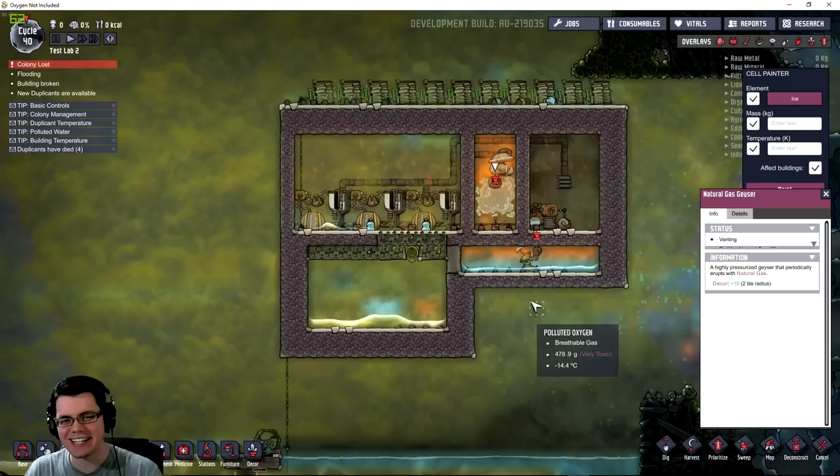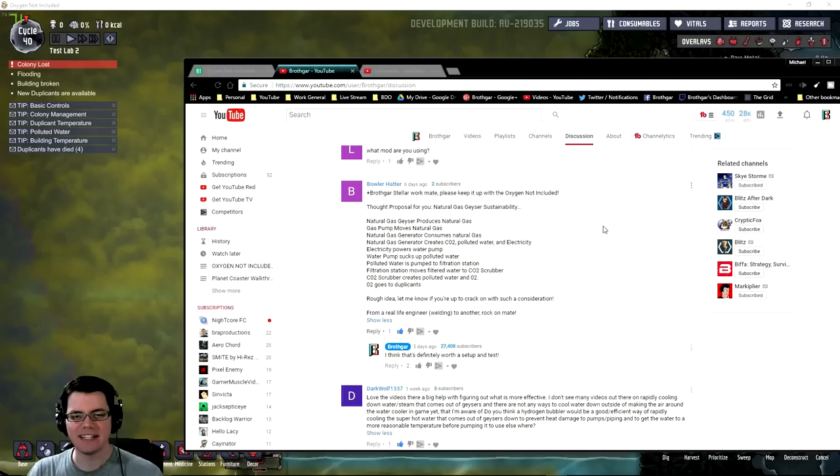Welcome back. In this episode of Oxygen Not Included, I'm going to be taking a look at natural gas geysers and trying to set up a very efficient power plant around them.